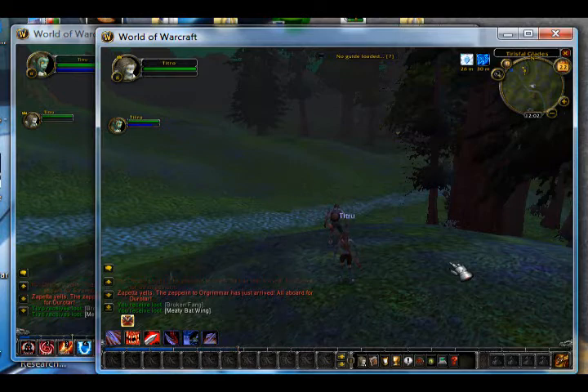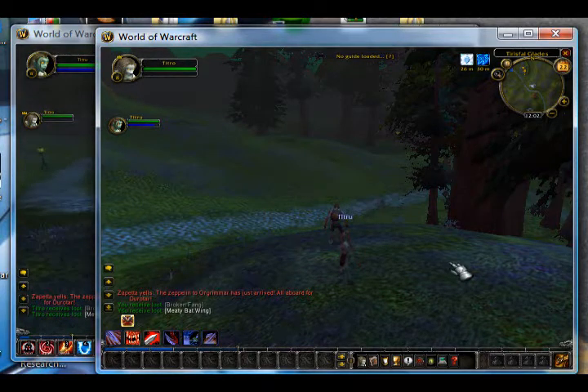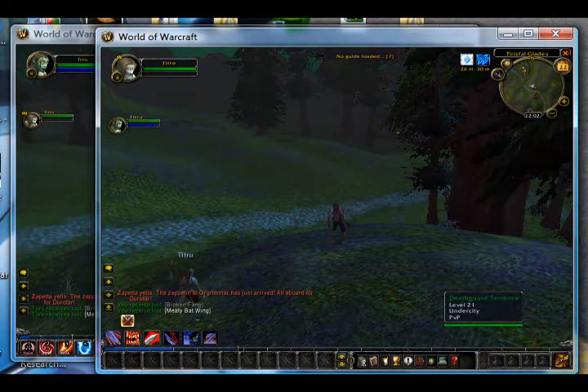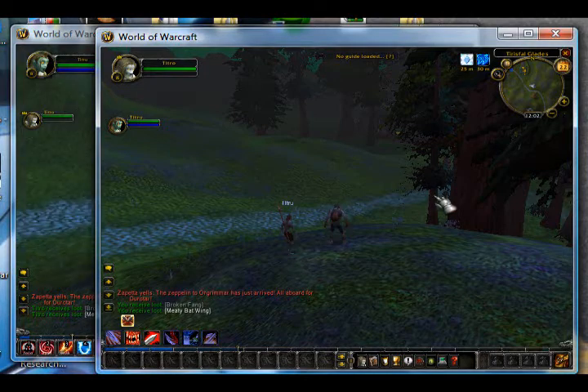The arrow keys in this script control your second character through your main window, which is a little confusing because of lag, but it's useful in case you need to stop following for a second, or reposition slightly if you're not facing your target the right way. So yeah, that's about it for dual boxing different classes. Now I'm going to move on to dual boxing with the same class — stick around.